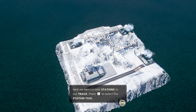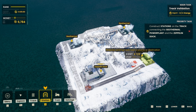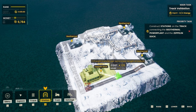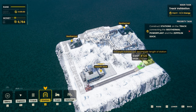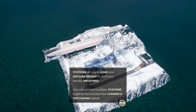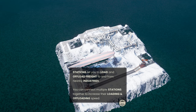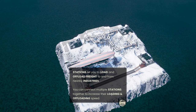Next, we need to add two stations to our track — press two and select. So we put one at each end. These white lines are indicating what the train is going to be used for — we can see it being connected to the Zeppelin dock, and this one connected to that building. Stations let you load and offload freight to and from nearby industries. You can connect multiple stations together to increase loading and offloading speed.